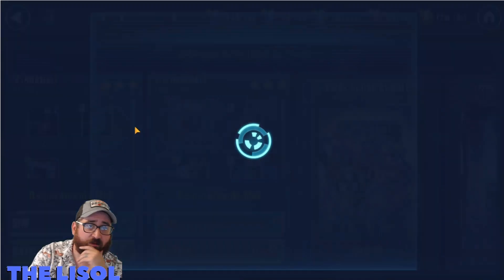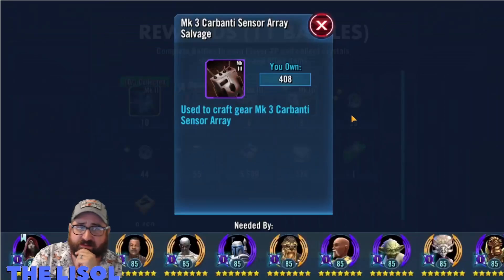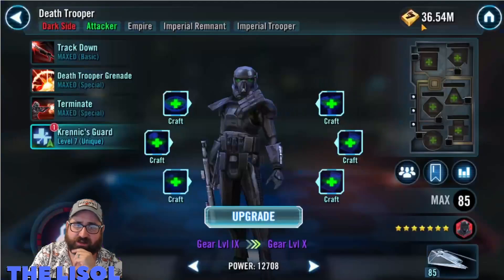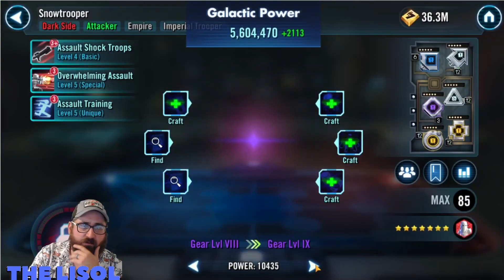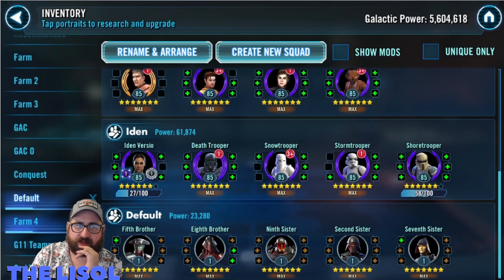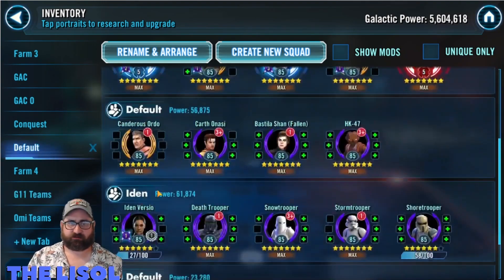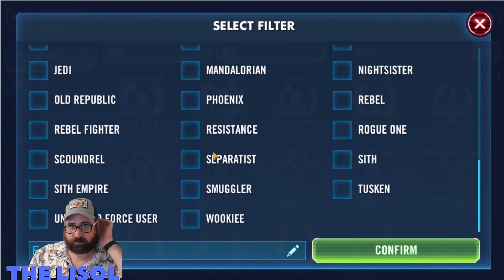I was working on Sith Empire Trooper out of Cantina, but the bonus drops chase they added got me there without having to spend any more Cantina energy, which was very nice. So I take him up to gear 11. A lot of these Imperial Troopers are not modded — I wind up going back later and throwing some mods on them. It's just a back wall defensive team for me, something to put down.